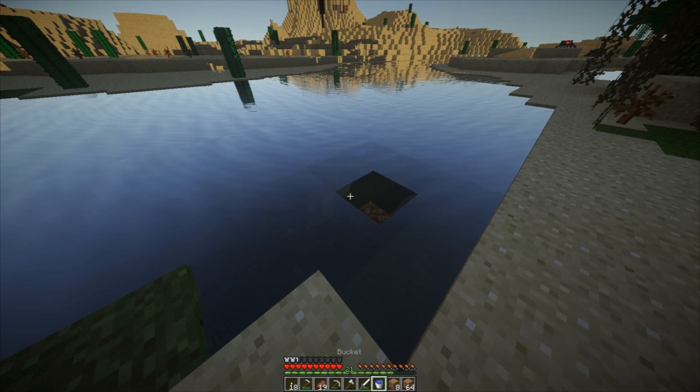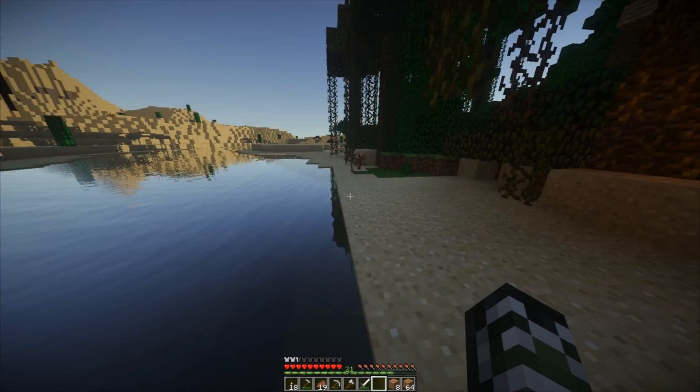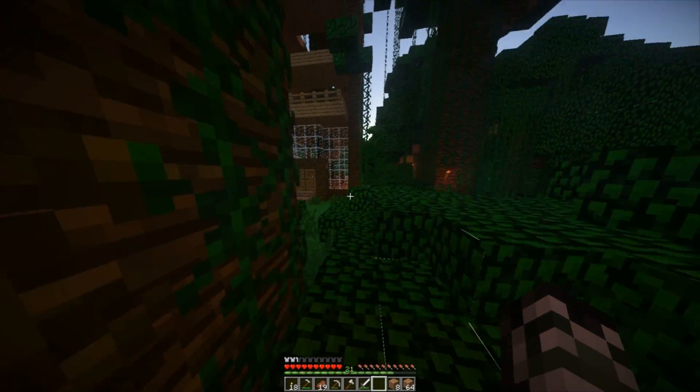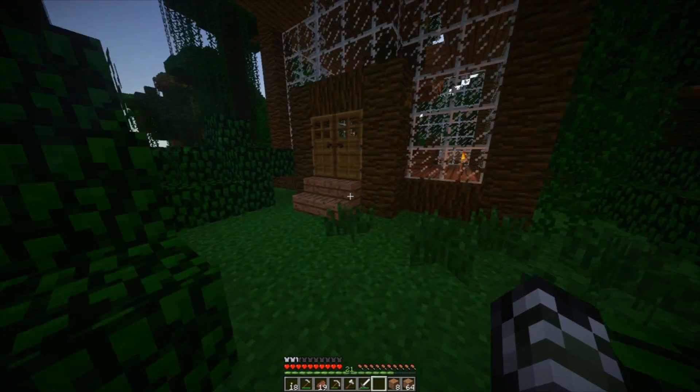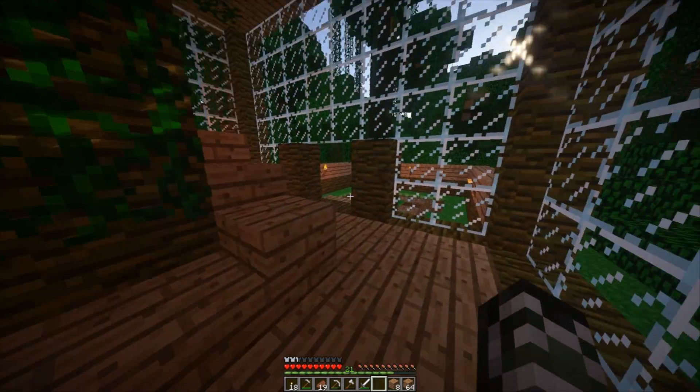One bucket, two buckets. Oh, can you not stack buckets of water? Well, you never could stack water buckets, but you could stack empty buckets, so I was hoping. It wouldn't make sense, would it? Actually, no — I guess you can't put a bucket inside a bucket. I didn't think of that.